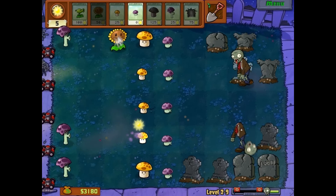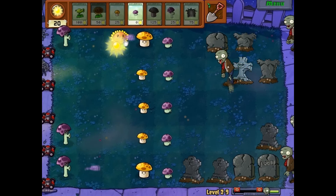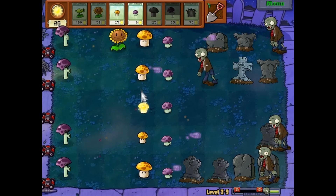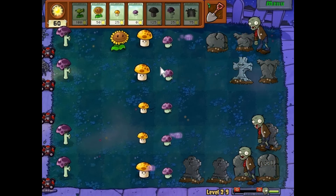You are also going to place Sunflowers, as they generate the same amount of sun as a fully grown Sun Shroom. You should have put the Scaredy Shrooms at the back, as they are your first line of defence.